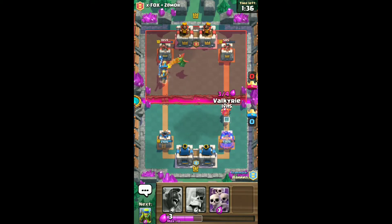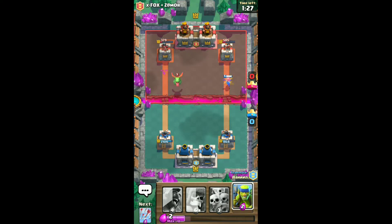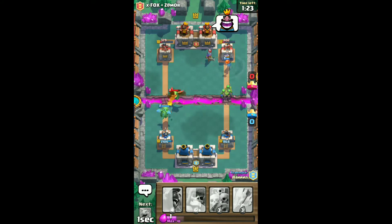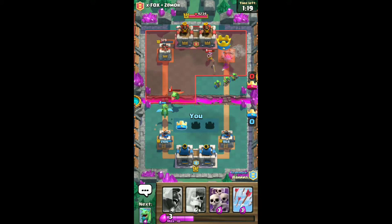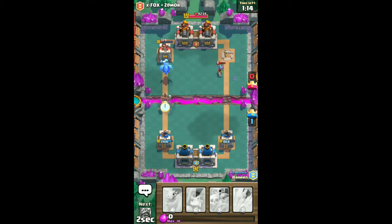Let's put a Valkyrie right there to take out that Wizard. Come on, Prince, take it out — you didn't take it out, disappointment. Come on — yes! All right, we took out the tower! Put a Hog right there with that Baby Dragon.